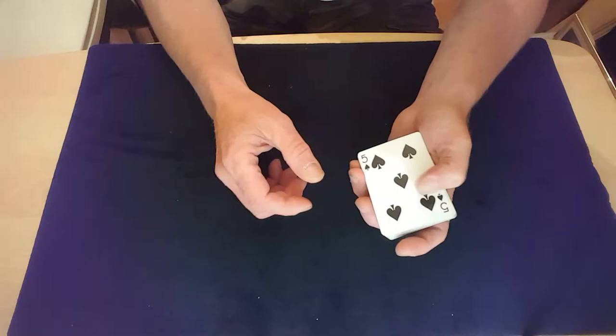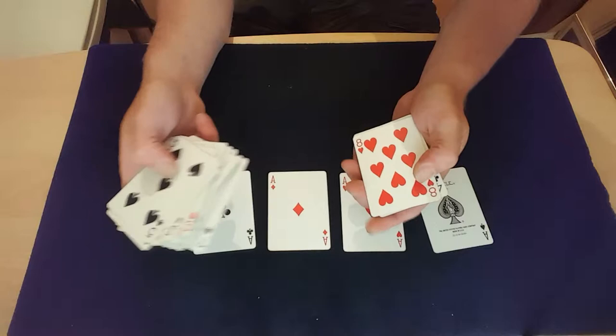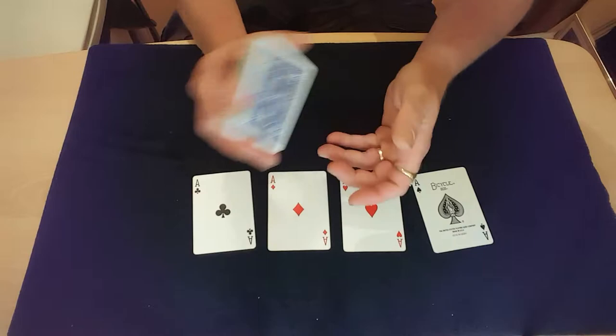Now I did say it was a 4 Aces trick, so obviously I'm going to need the four aces. Just bear with me while I go through and get them out, but I want to do it this way to show that it's all fair. You've seen the pack, you've seen that it's not in any set order and there's no hidden things in there at all.